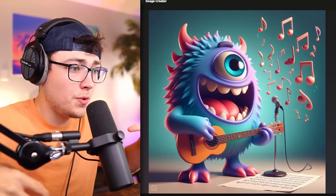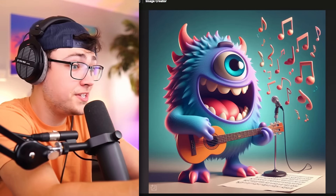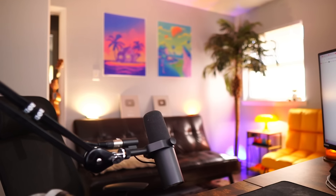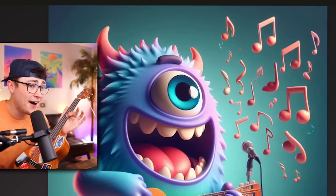This monster has a ukulele, so we have to get a ukulele to match the sound. And he has a microphone, so he's definitely singing — we have to somehow match what this image is creating. Two hours later: okay guys, I got my ukulele! We're gonna see if we can make our own monster sound right now.